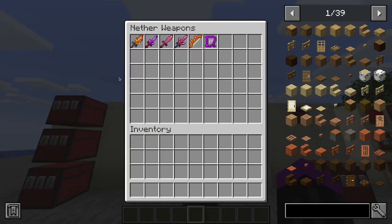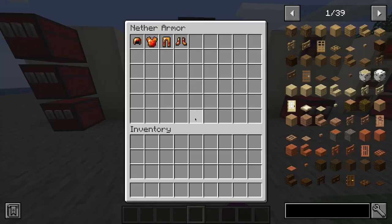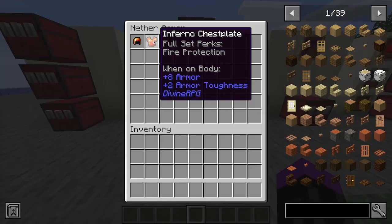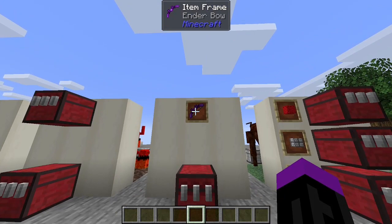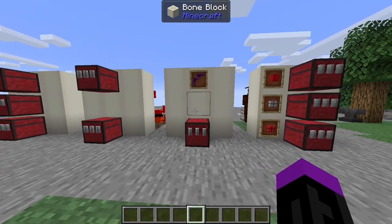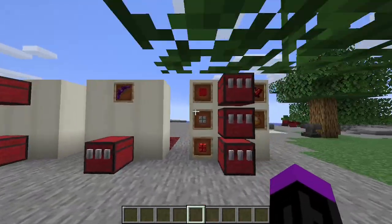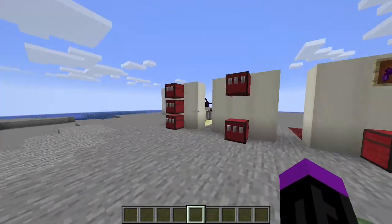Here are a few items you can get by just staying in the nether, so you don't need overworld resources to craft those. Here's the armor you can craft — the Inferno armor — which you can craft with only nether resources. The Ender Ball is the only item you can craft from the End without going to other dimensions, and the Ender Armor is the only armor you can craft in the End.